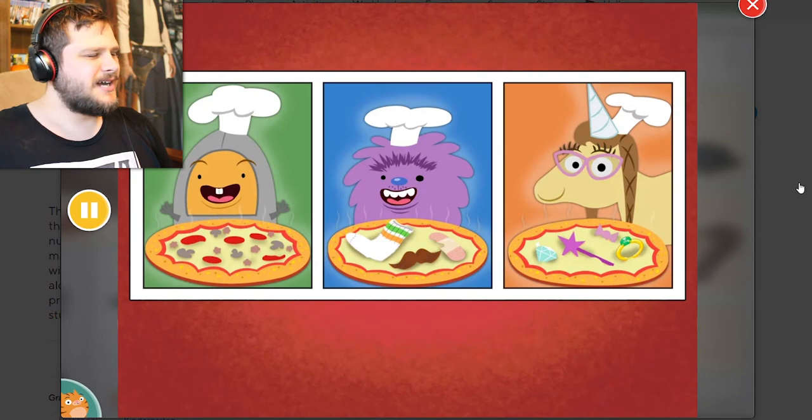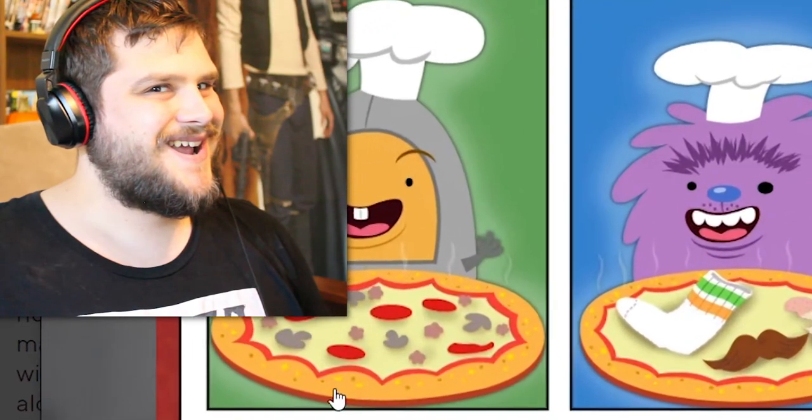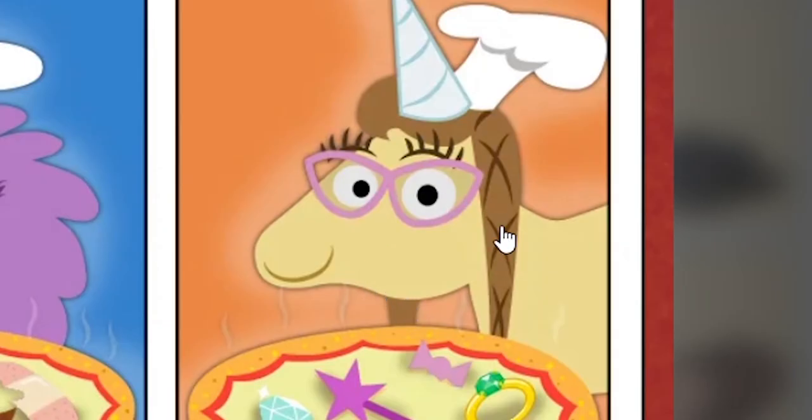Choose what type of pizza you want to make. Oh, I want to make pepperoni and pineapple! Delicious pizza! Crazy pizza! Pretty pizza! I'm going to go with pretty pizza, because this looks like my wife.